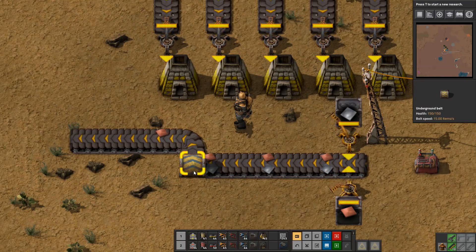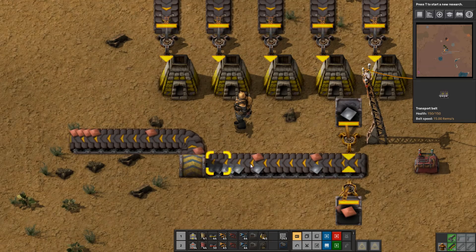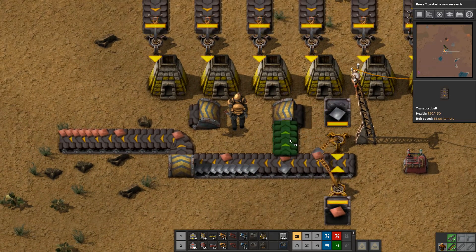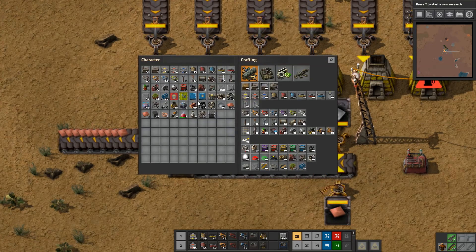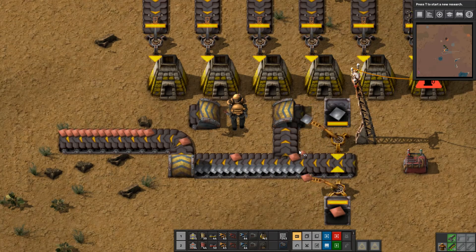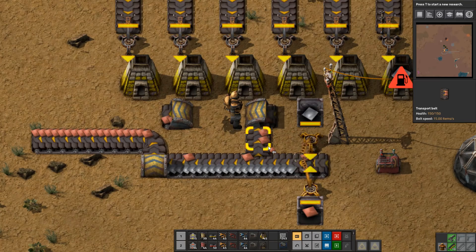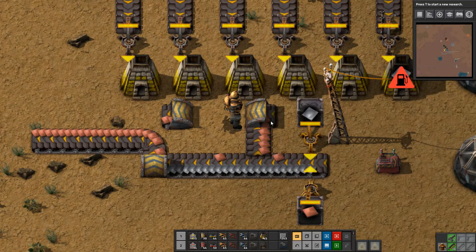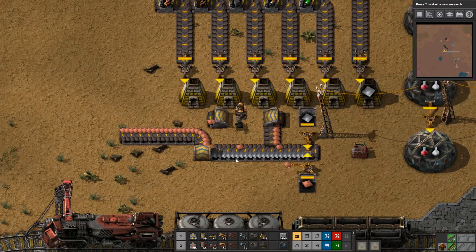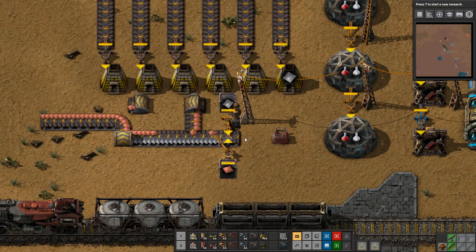With certain belt techniques like sidelining into an underground — which is a more blatant feature in 0.17 — you can see if you put a belt there it makes a nice little cutout, and if you put some copper in there you can see it's sliding into the side of the underground belt and coming out the other end. This is one of the things that players can do in more advanced blueprints to move things around.